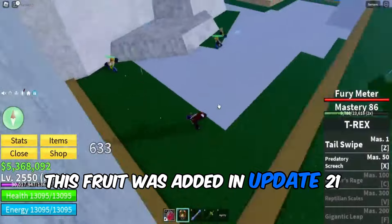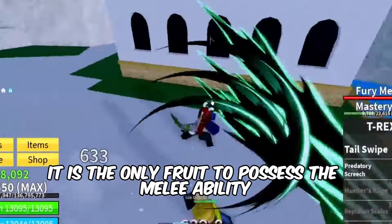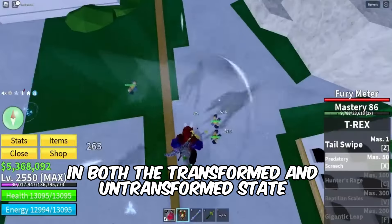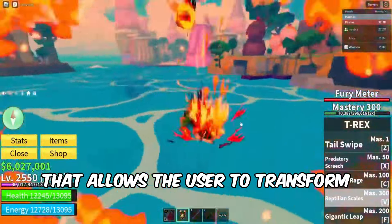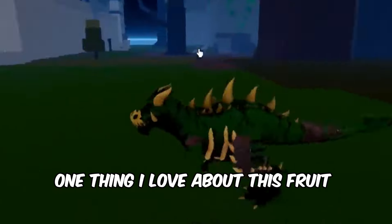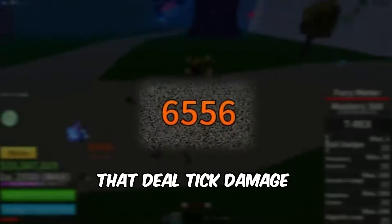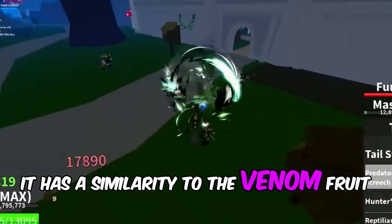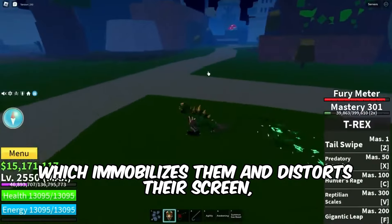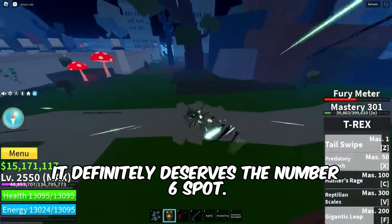Coming in at number 6, we have the T-Rex Fruit. This fruit was added in Update 21 and quickly became one of the most valued fruits in the game. It is the only fruit to possess a melee ability in both the transformed and untransformed state, which is kind of cool. It also has a Fury Meter that allows the user to transform when fully maxed out. One thing I love about this fruit is its ability to leave prey marks on your opponents that deal tick damage when attacking in a transformed state. It has a similarity to the Venom Fruit, as it unleashes a deadly miasma on opponents which immobilizes them and distorts their screen, making it easier to land your attacks. It definitely deserves the number 6 spot.